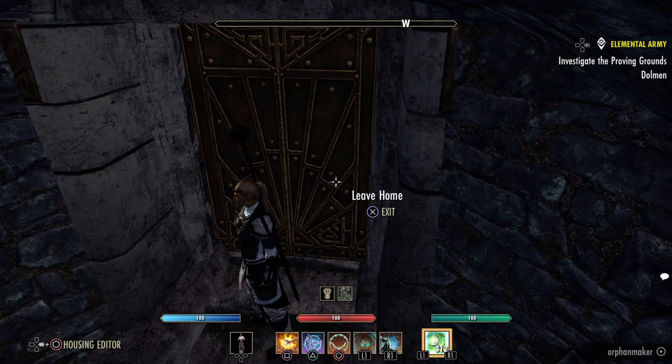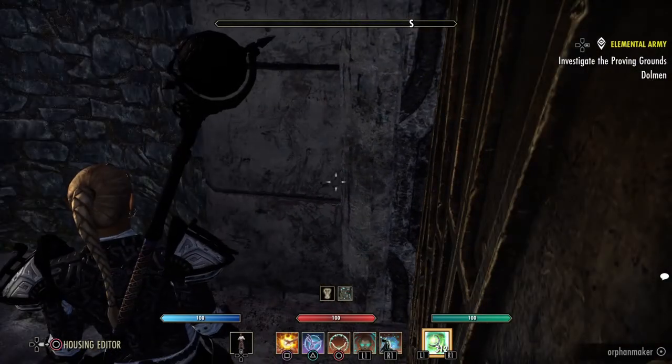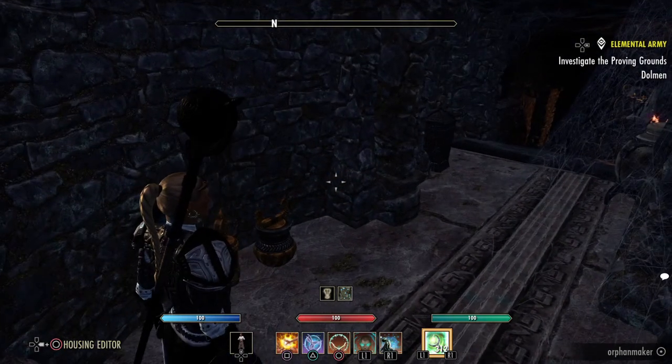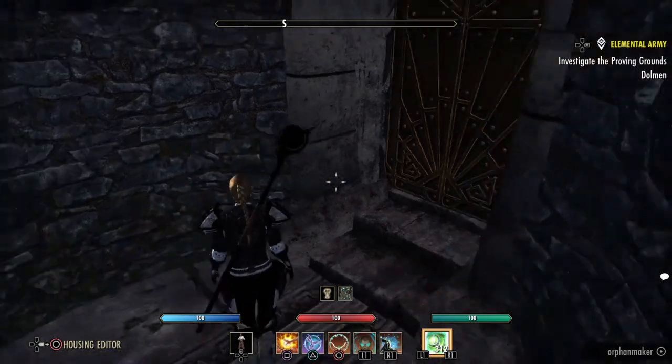Hello builders, welcome to another ESO Homes. Today we are at Stillwater Retreat. This came out with the Greymoor chapter. It's a small Dwemer building stood on the edge of a frozen lake. I decided to do a Solitude village upstairs with a harrow storm in the middle of it, and because this couldn't be Dwarven, I turned it into the Hall of the Dead.